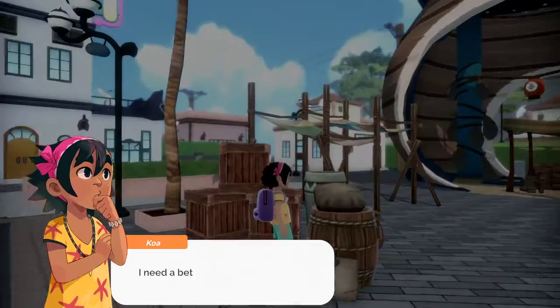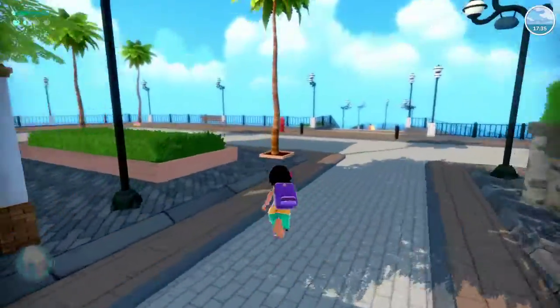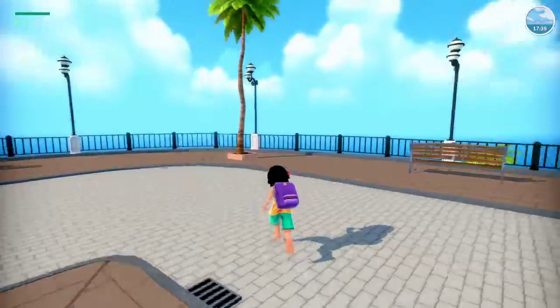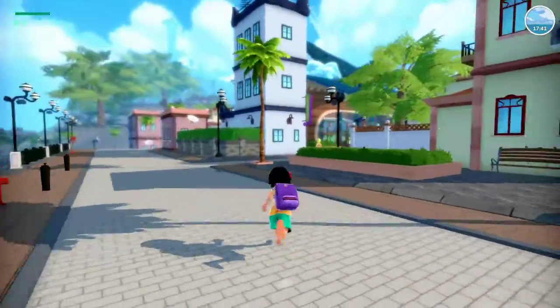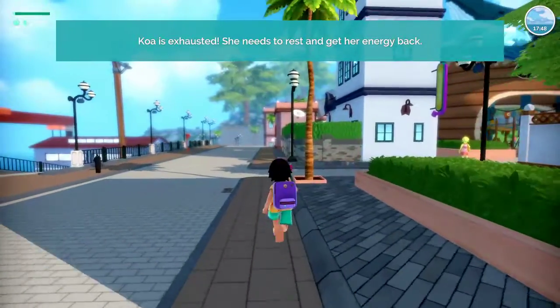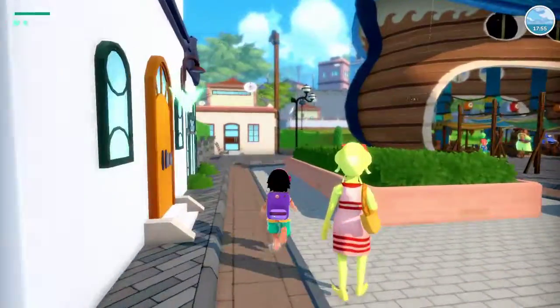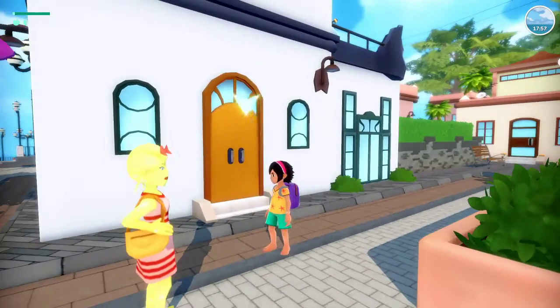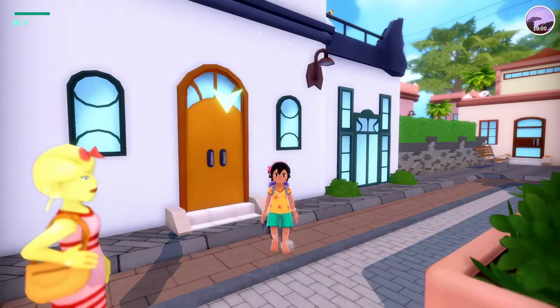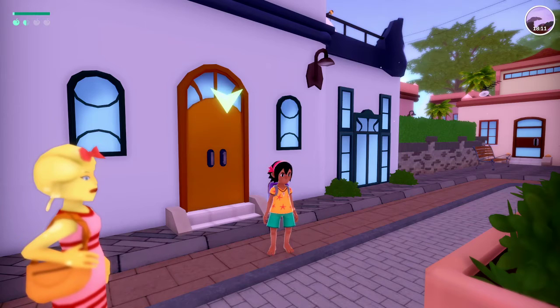It really reminds me, not as much, but like — it really reminds me of the town from Kiki's Delivery Service. Obviously that was a city, but you know — a town. Koa is exhausted, so we'll go rest. I think that is gonna be all for now. In the next episode we will go to the lighthouse. That is gonna be all for now, and I'll see you guys next time. Bye!